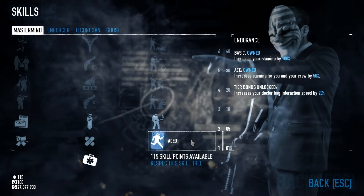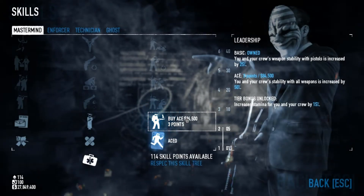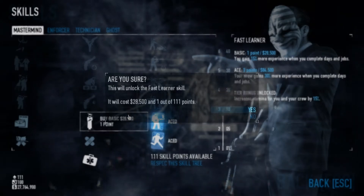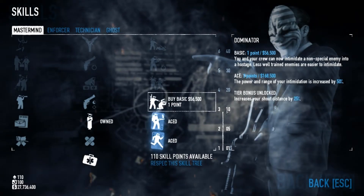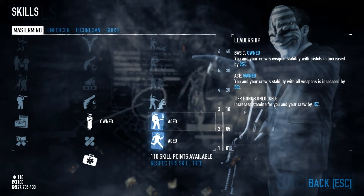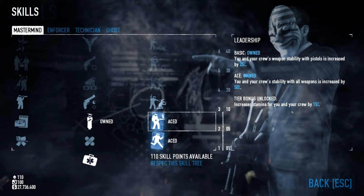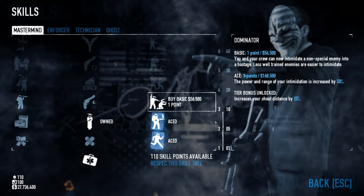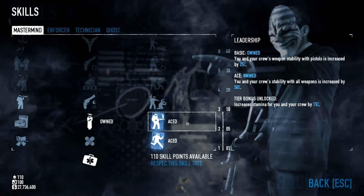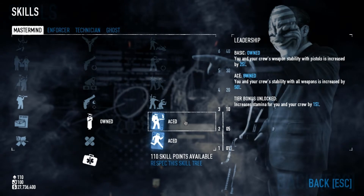As you climb a skill tree, you will unlock what is called tier bonuses. Once you unlock the next tier, you will get the tier bonus that it describes. For example, under tier 2 under Mastermind, it says it increases your stamina for you and your crew by another 15%. Keep an eye on the tier bonuses — even though the bonuses are small, you can acquire a lot of them.